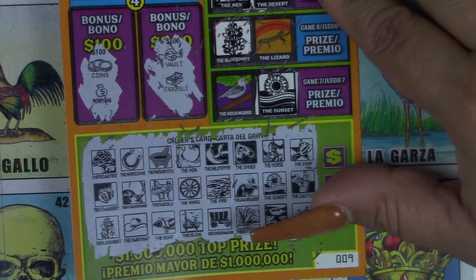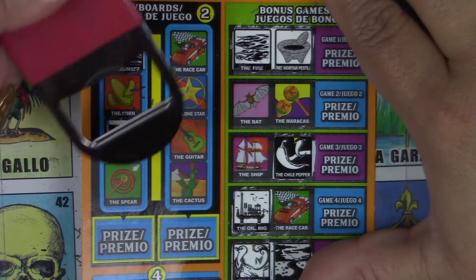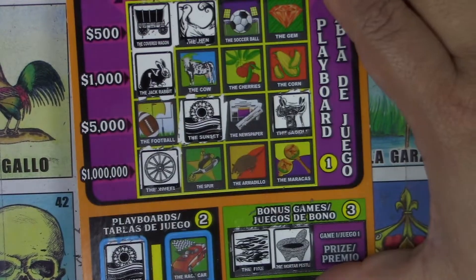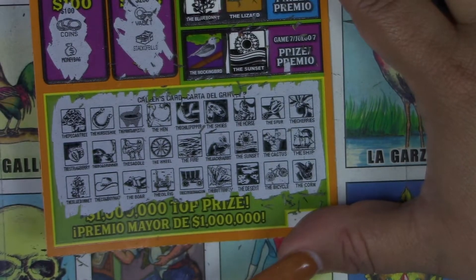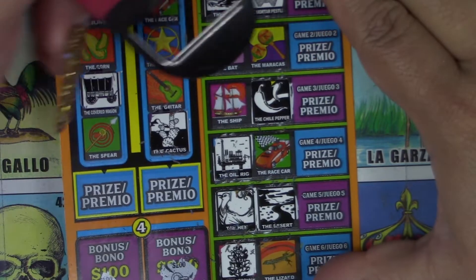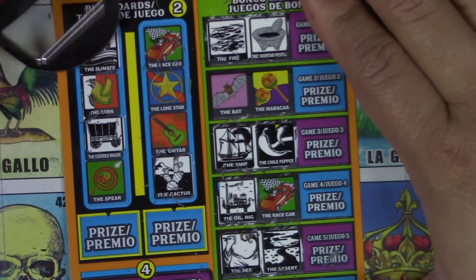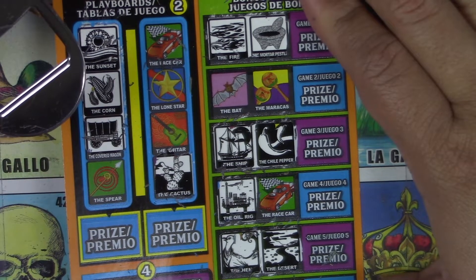We have a spur, cactus, and a bicycle. Spur, cactus, and bicycle. I have a cactus here. Spur, cactus — I have a spur here. And that's it. We have cherries, ship, and corn. Cherries, ship. I have another winner here — nice, beautiful! I have a corn here, but I don't have a spear. No spear. That was cherries, ship, and corn.